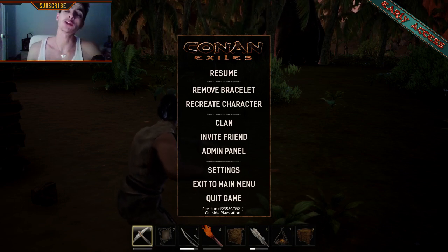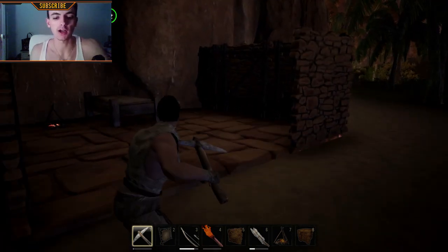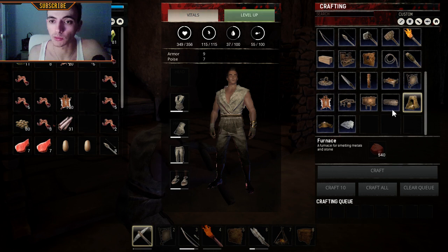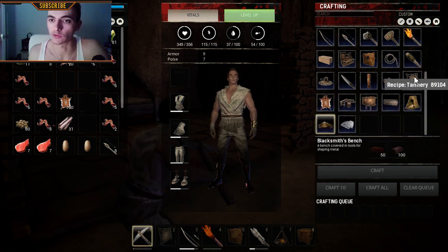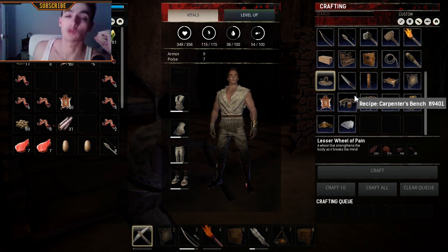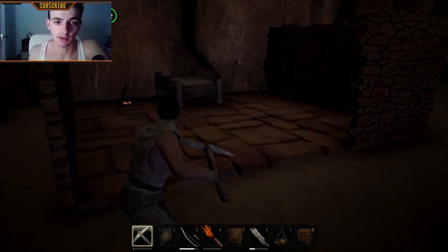Thanks for clicking on this video. Today we are here for another Conan tutorial, and we are going to see how to make leather out of some hide. This is extremely important in order to build some really useful items in Conan. Most of the strongest weapons of course require leather in order to be built.